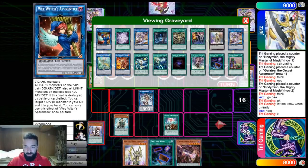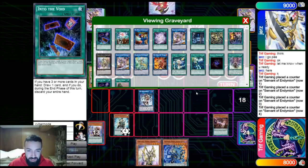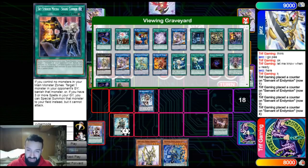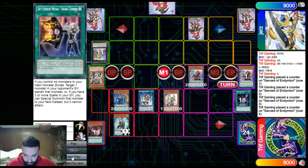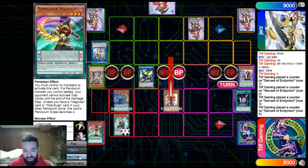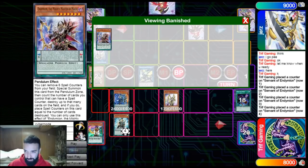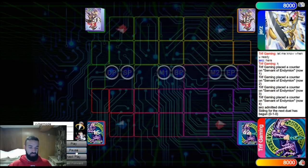I draw two, look at my hand, he scoops — but this is where the big brain plays come in. We haven't used Spellbook of Knowledge yet this turn, so we link away Galatea and this into Witchcrafter Apprentice, get Blue Secrets and Knowledge. Knowledge can be used on any spellcaster that goes to the graveyard. We get Chronograph, go Into the Void for another card — look how much you're extending. We drew one, two, three, four, five, six, seven, eight, nine, ten times this turn and haven't even used Electrum or pendulum summoned yet.